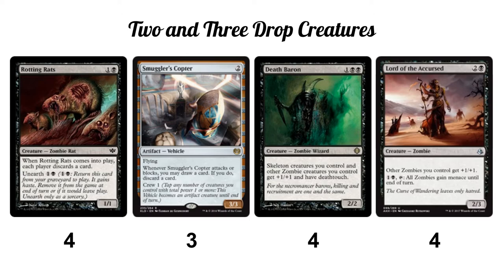Continuing the discard theme, we have Smuggler's Copter — a 3/3 flying artifact vehicle. You crew it by tapping a creature with one power, and once crewed, whenever it attacks or blocks, you loot: draw a card and discard a card. For us, discarding is often an advantage — if we need lands we discard creatures, if we're flooded we discard lands and draw creatures, and many creatures can just be played from the graveyard. It's also really our only answer to flyers. I'm running three copies.